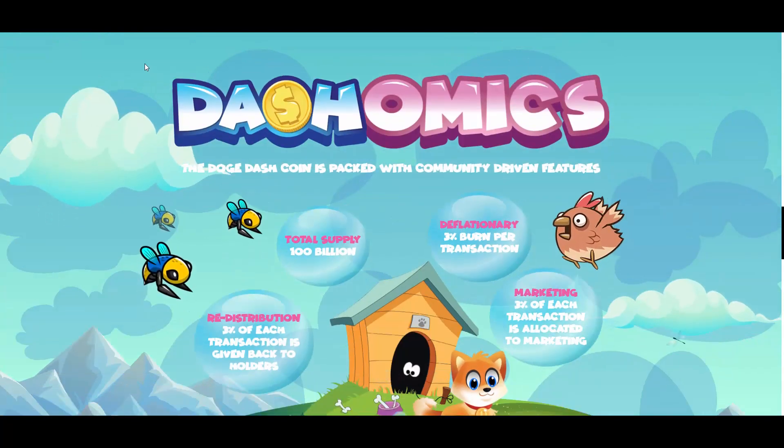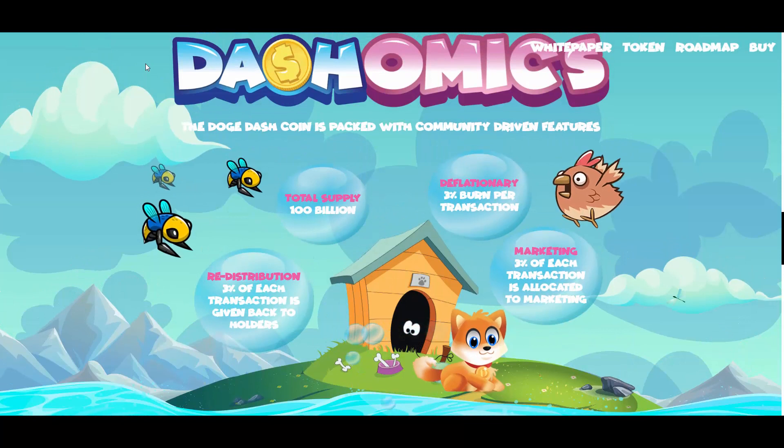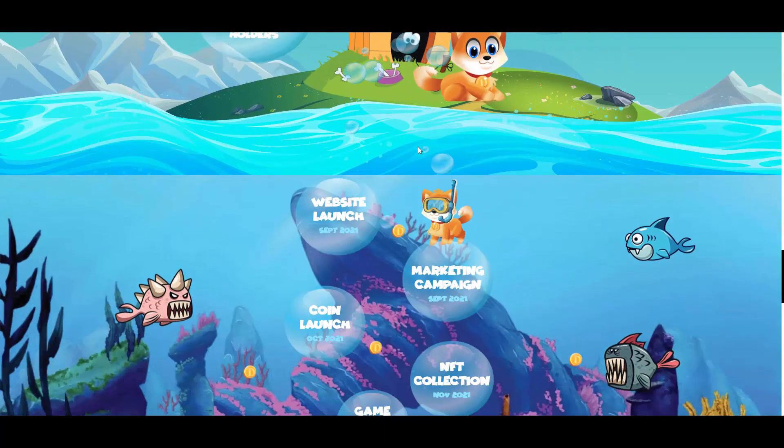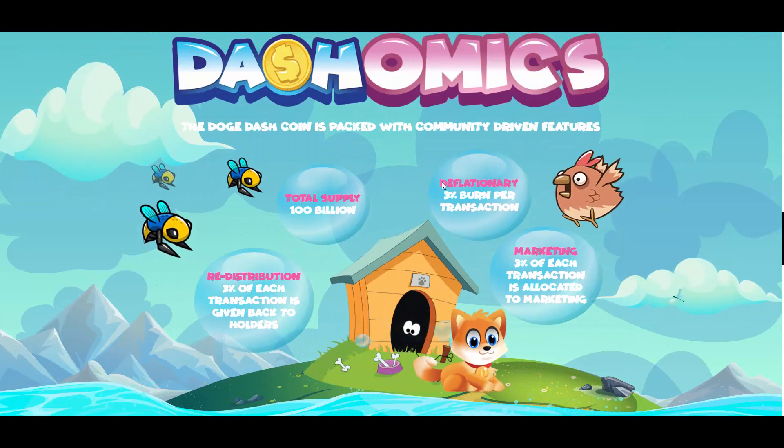Then we have the tokenomics — total supply of 100 billion, deflationary with a 3% burn per transaction, so the supply will be decreasing. As you know, with decreasing supply and increasing demand, value usually goes up. 3% of each transaction is allocated towards marketing so they will have money to get their name out. Another 3% is redistributed back to holders from each transaction — basically passive income on BSC. You hold your tokens in MetaMask and you get more of them over time. You'll also need about 10% slippage when purchasing to cover all of those transaction taxes.